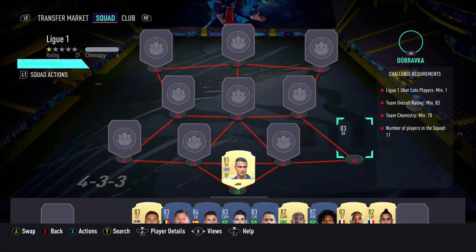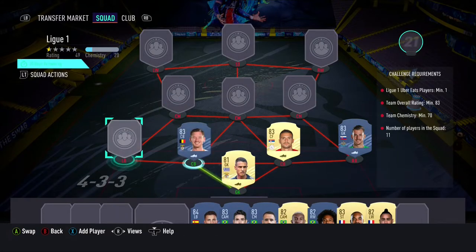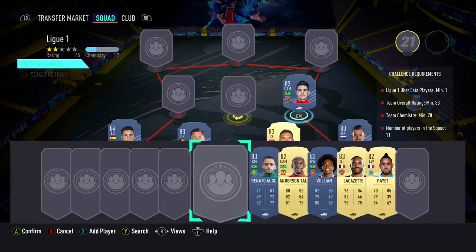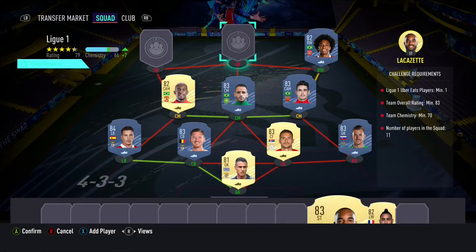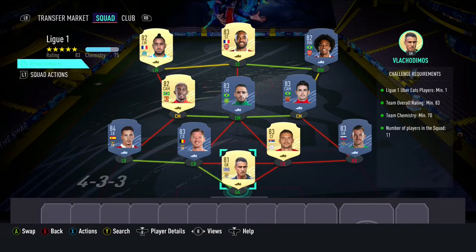We start off the team with the Greek goalkeeper from Benfica in goal, with Abravka as our right back. Our 2 centre backs are Tadej and Vertonghen with Grimaldo being our left back. Our 3 centre mids are Oskar, Renato Augusto and Taliska with Willian being our right wing. In the striker position we have Lacazette and to end the squad builder we have Dimitri Payet in the left wing position.